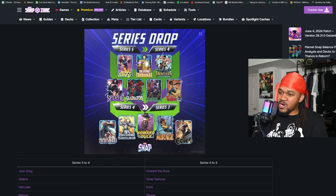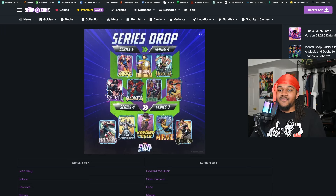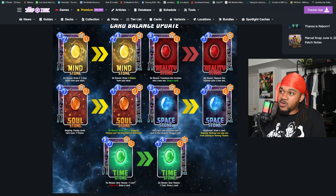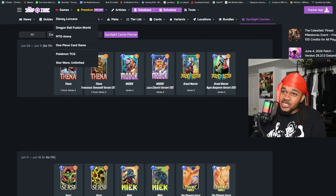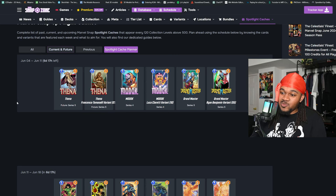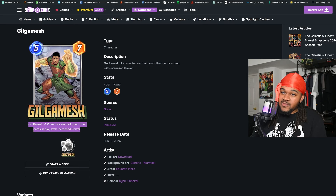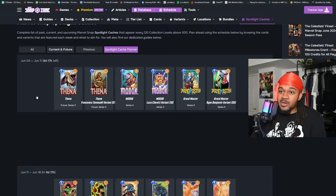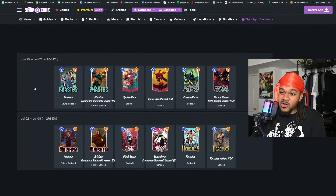Echo, Mirage, Silver Samurai — those are all right. I don't really believe in Howard the Duck or Martyr, but being able to get five more cards for free and all those other cards for cheap is a very big deal. And that brings us to the spotlight cache schedule. We looked at all six new cards — you had to pay for Gilgamesh — but each of these five different spotlight cache cards, you'll have a decision to make about when to spend your keys.